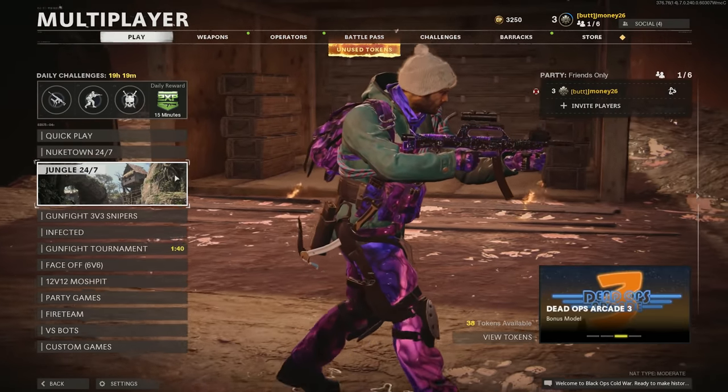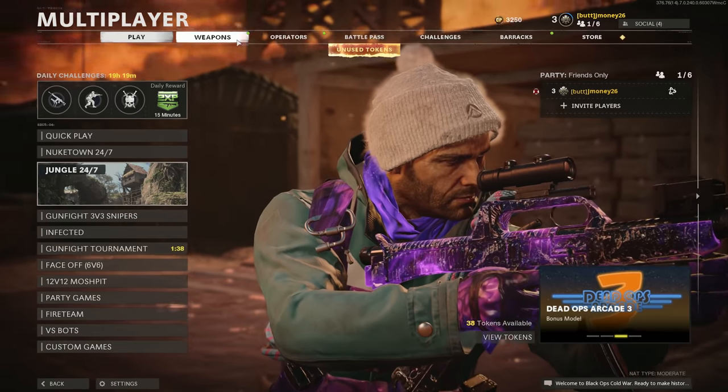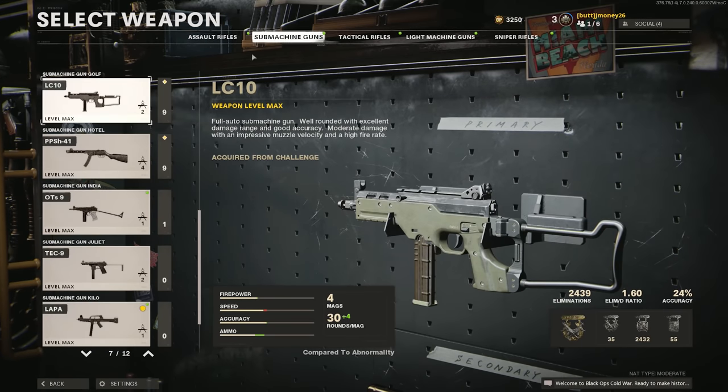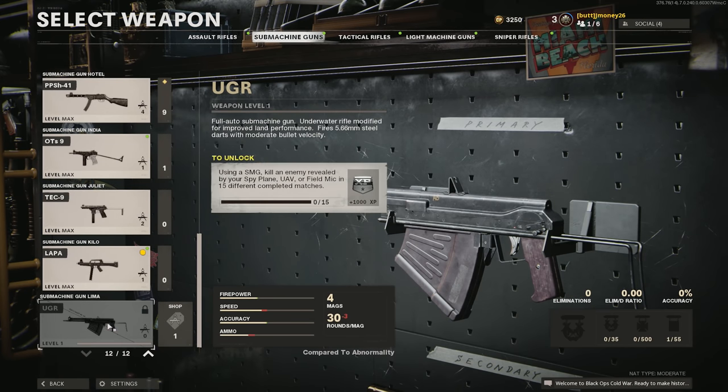All right, so I knew Jungle was coming out, but I didn't know they were going to be dropping a whole new SMG. Anyways, welcome back guys to our Dark Matter series here on my main account. Today they went ahead and dropped the UGR SMG, and we're going to be getting this thing Dark Matter today. The UGR is going to get pretty tiring to say, so I'm just going to call it the OOF.